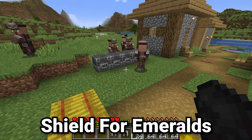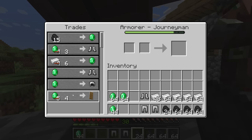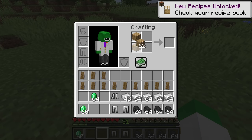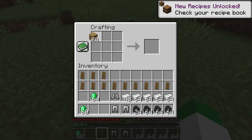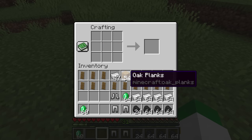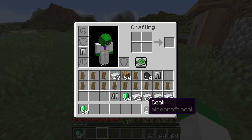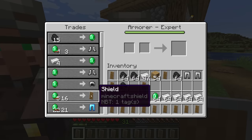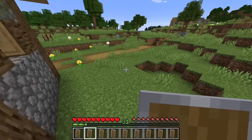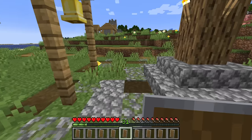For the first amazing villager trade, we have one that rarely comes from the armorer: the ability to buy shields. This trade costs 5 emeralds, but it's often discounted really quickly. Comparing this to crafting shields ourselves, you need 6 planks of wood and a singular piece of iron. Although that doesn't seem like the best deal, having a way to get iron items through emeralds is really important. Every trade can be discounted, so we can think of this as costing 1 emerald for a shield — effectively converting 1 emerald into 1 iron. Shields are used pretty quickly, and a lot of players won't enchant them, so they're a fairly consumable item.